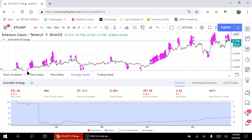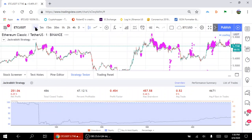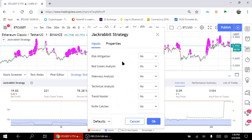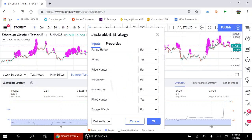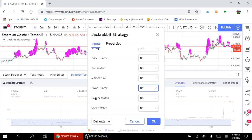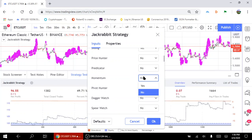For example, this does well at the 1 minute, but it does not do well at the 5 minute. Let's go back to the 1 minute. Let's turn off the Pivot Hunter and go to Momentum.